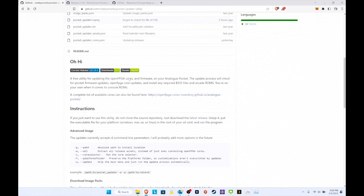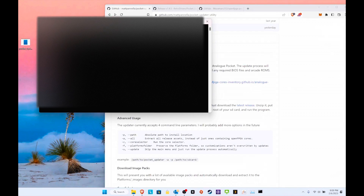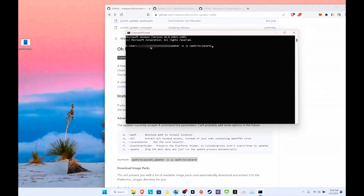Here are the instructions. The biggest thing you need to do is select a path — that's probably what most people might get confused on. What I recommend: once you download the pocket updater and have it on your desktop, just type CMD in the path bar and it'll open up a command prompt. From there, just copy this part and paste it in.